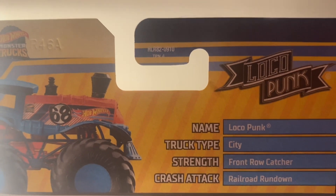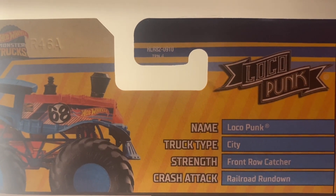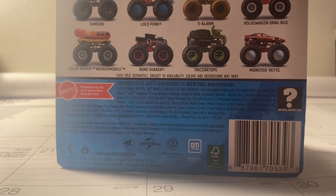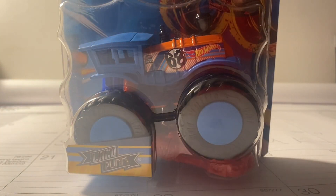Here they are — name: Loco Punk; truck type: city strength; front row catcher; crash attack: railroad rundown; motivation to choo-choo the opposition. Those are the stats, and now let's go ahead and unbox Loco Punk.